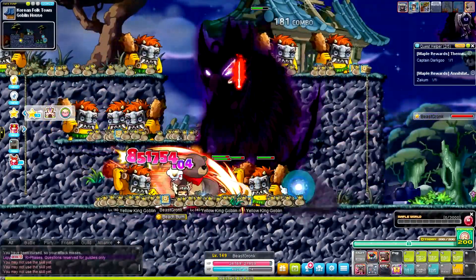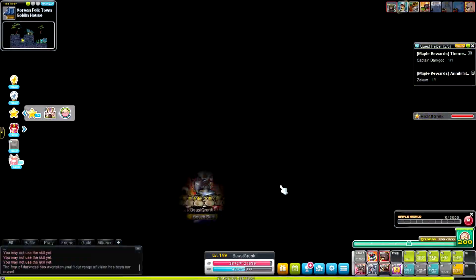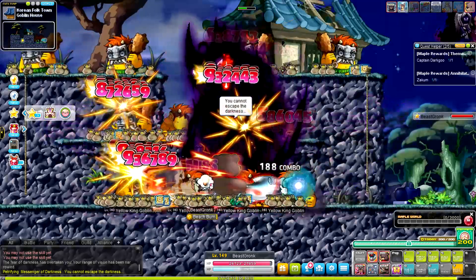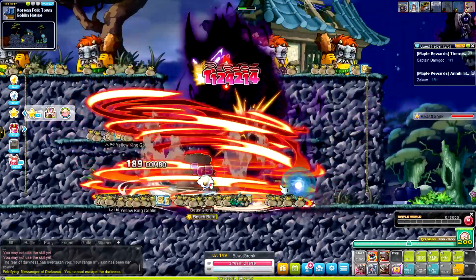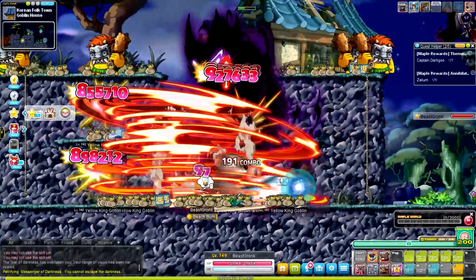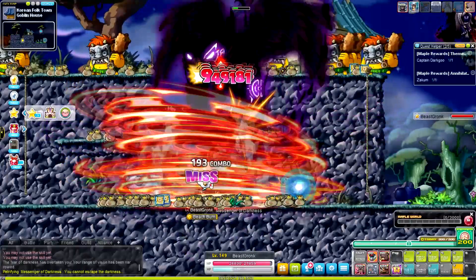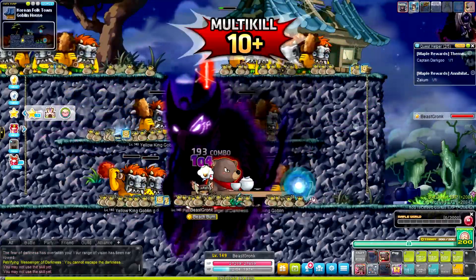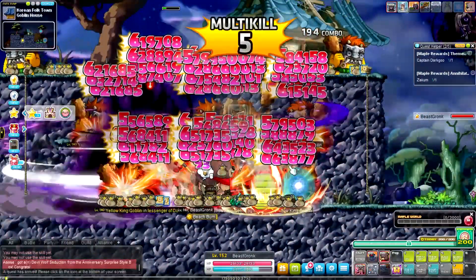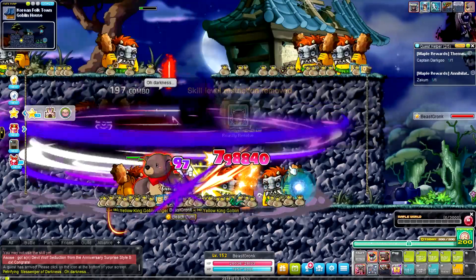Here we go — level 149, one last level up until we're done with burning! It feels like we just started training and we're already saying goodbye. We're face-tanking this Messenger of Darkness and there's five seconds left on the coupons — as they expire, we get to level 152. Let's head back to town, check the legion board, and figure out what's next. Ho Young is up next.